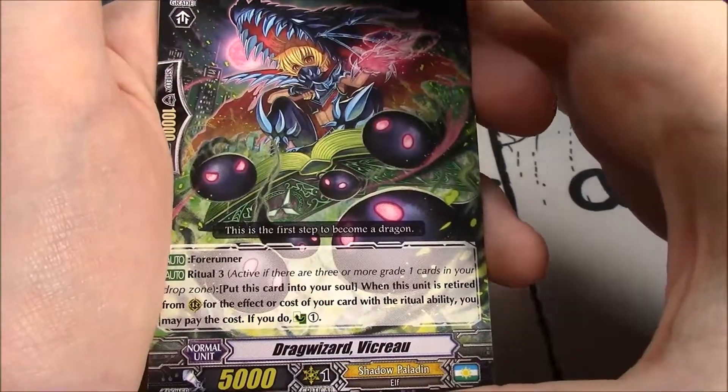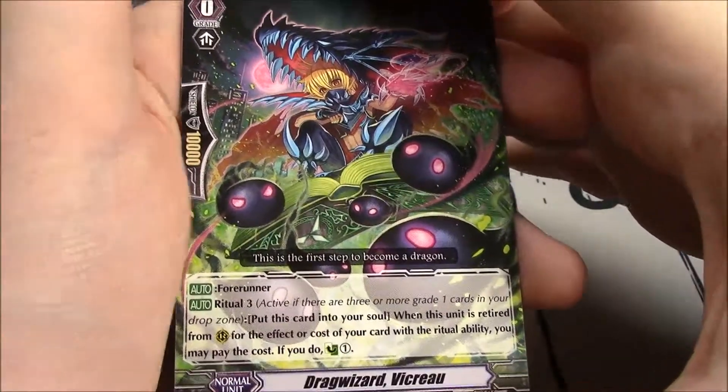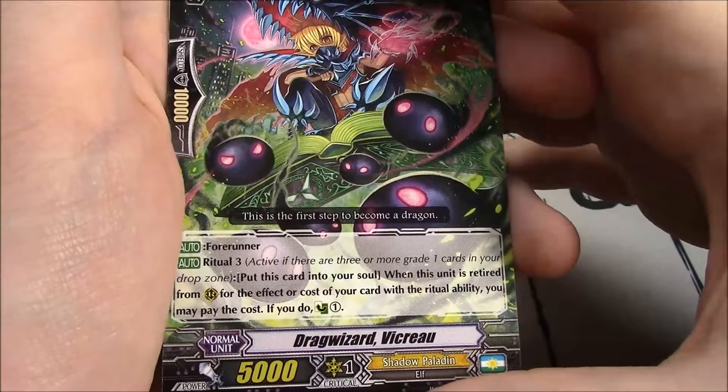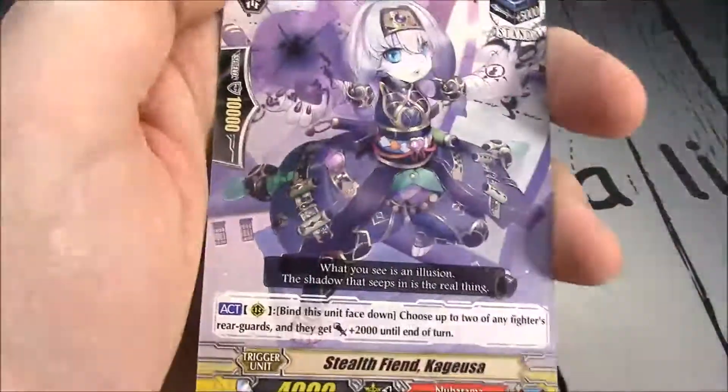Drag Wizard Vikru — a starter. Forerunner, Ritual 3: put this card in your soul. When your other units are retired from rearguard for the effect or cost of your card with ritual ability, you can pay the cost; countercharge 1.